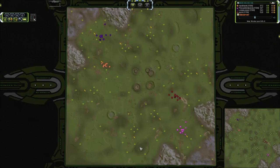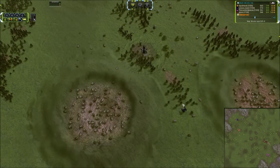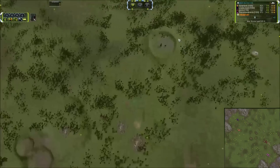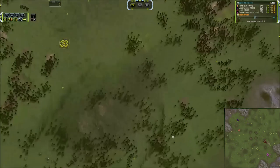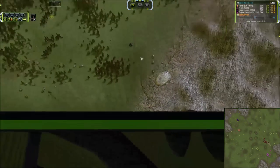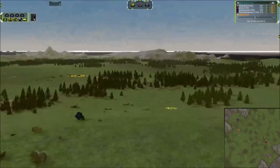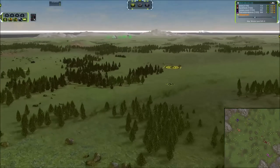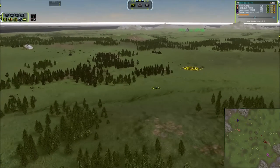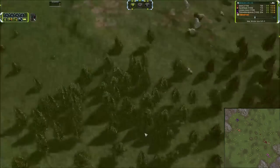One thing I will say is this map has an absurd amount of reclaim. We've got a couple of T3 wrecks along with an Omni at the front, then an Omni and a T3 over here, mirrored on the other side. The entire map is just completely covered in random T2 wrecks. I also like that this map is not flat — it has quite a bit of unique terrain features, so you've got to be mindful of where your units are engaging from.